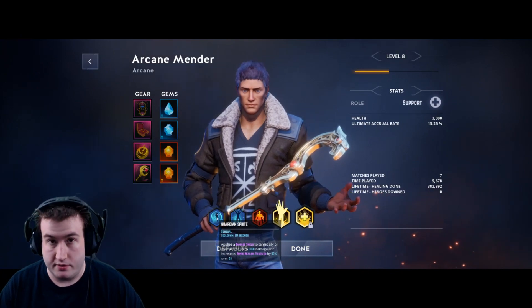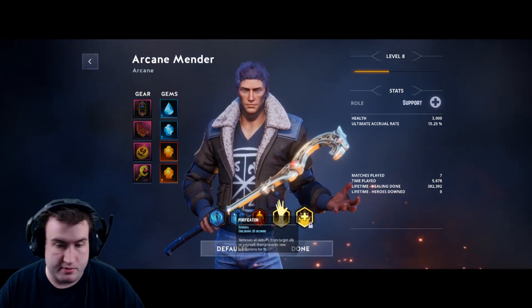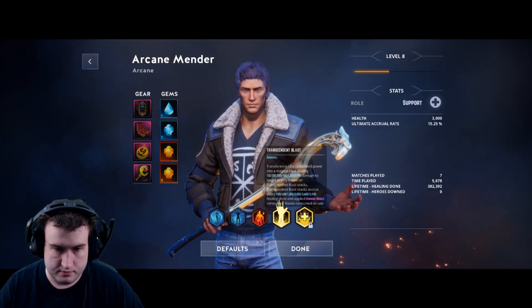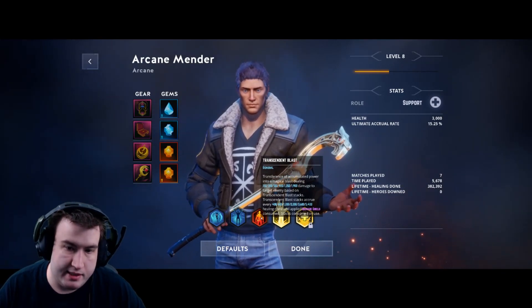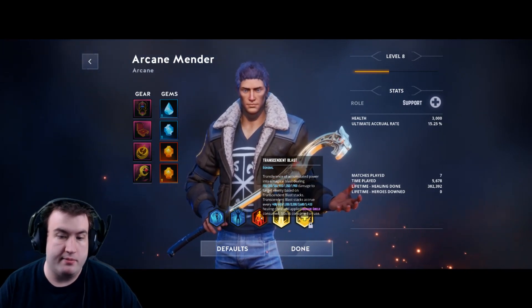Purification removes all debuffs from a target ally or yourself, then prevents new applications for nine seconds. Transcendent Blast has six tiers based on how much you heal or damage you absorb with shields.